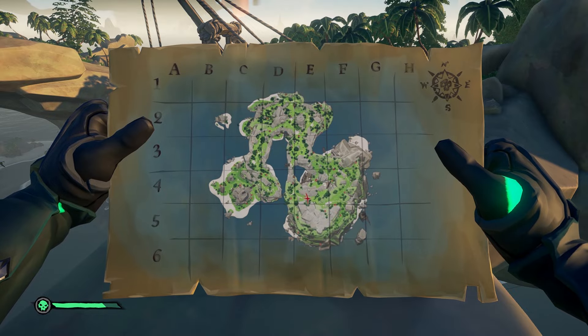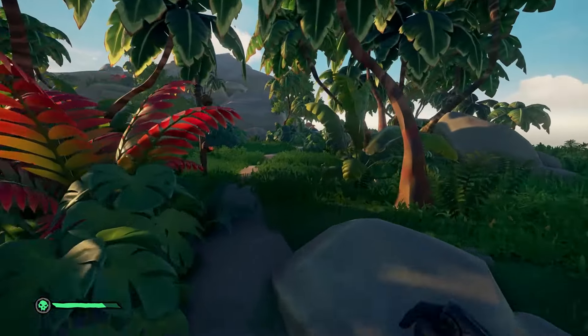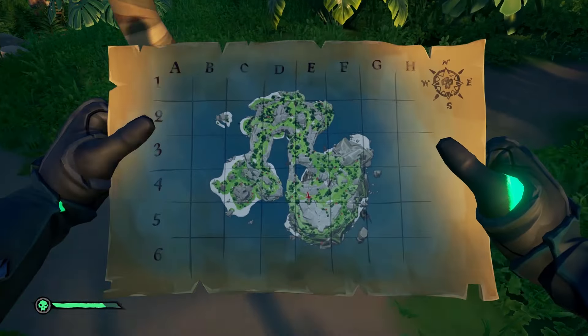Now we need to find our second landmark — this is going to be the crossroads, which you can't really see until I show you physically. We'll just keep heading the way we're going, and here we are. Here's the crossroads, nice and simple.